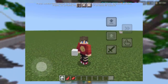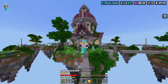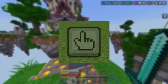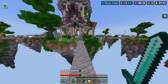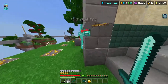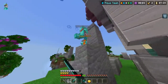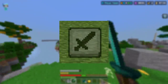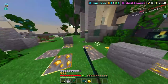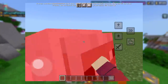The down-pointing arrow is your crouch or sneak, which is pretty self-explanatory. The last two buttons are, in my opinion, the biggest things of this entire controls update. The pointer finger button can be thought of as like a right-click on a mouse or a left trigger on a controller — it's your interact button, used for things like placing blocks, opening chests, feeding animals, all that kind of stuff. The last button is your attack or break button, like the left click on the mouse or right trigger on a controller, used for hitting players or animals, breaking blocks, and all that sort of stuff.